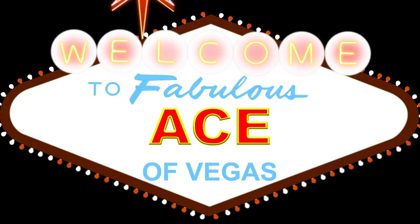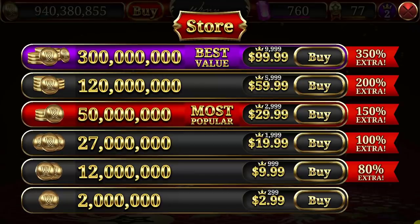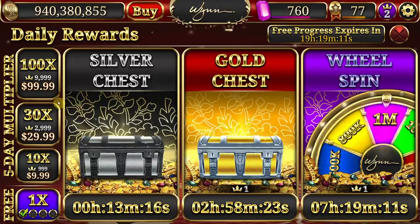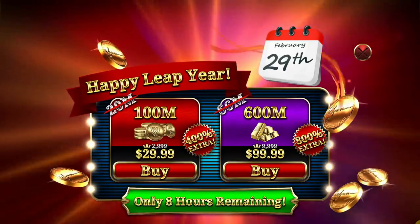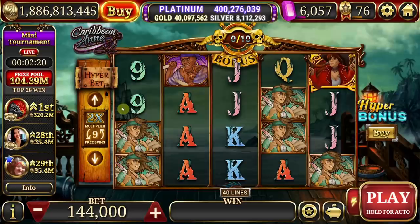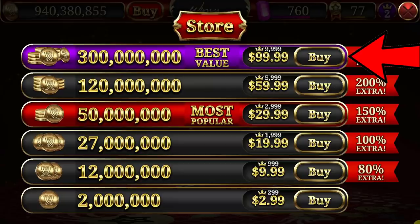That brings us to the next question: what's the best purchase to make to maximize your Windslots coins? Purchases come in four flavors: number one, straight from the store — usually the most consistent price-wise; number two, through the multiplier options in the bonus section; number three, through the piggy bank that builds up via gameplay; and number four, promotional packages offered after loading the app. On the low end from the store, you can get 2 million chips for $3, meaning they value a US dollar at about 666,666 chips. But on the higher end, $300 million chips for $100 means the store is worth about 3 million chips per dollar. Not too bad, but we can do better.